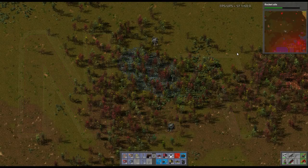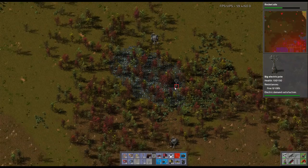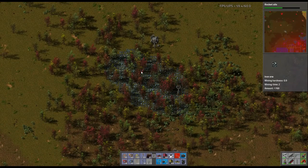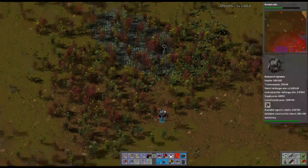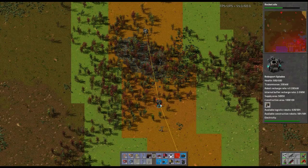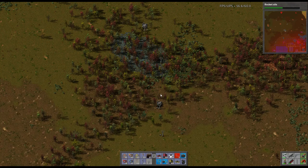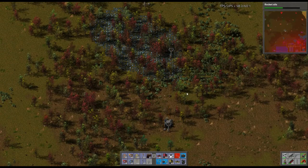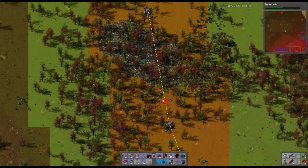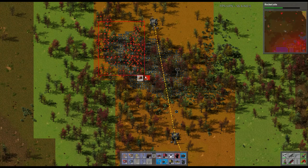What's up everyone, Nether Void back with more Factorio, episode 48. I'm standing on a big pile of ore - I want a bunch of iron. I've set up the logistics system all the way out to this patch, there's a giant patch over here. I'm going to set up a station out here so a train can come pick up the ore and take it back to my universal unloader.